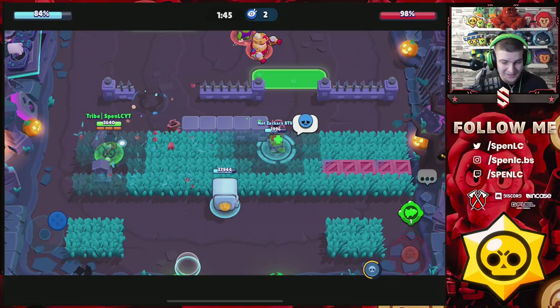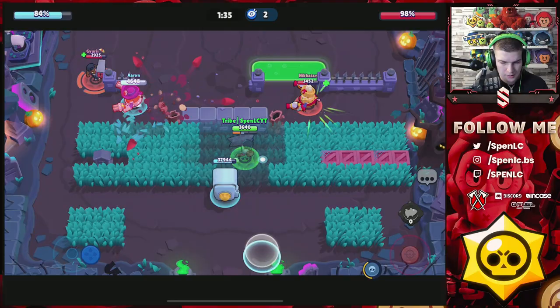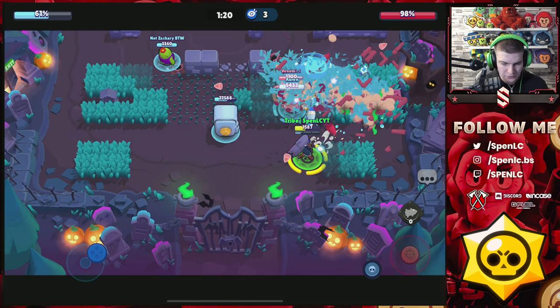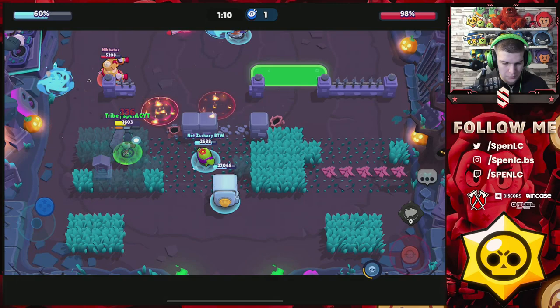Brock was already the number one pick on this map and now with this gadget he's going to dominate even more. I'm going to use this Brock gadget against that Brock to keep him back — he's going to be one-shot. You're going to get people super low with that gadget a lot of the time. I'm cycling super much quicker too. Every lane is going to be open straight away — both maps in the game just turn into something completely different.